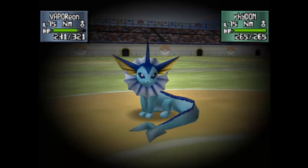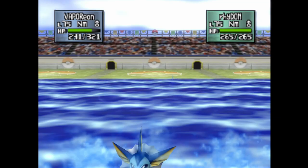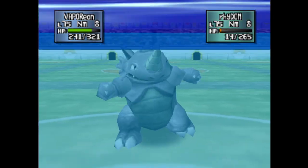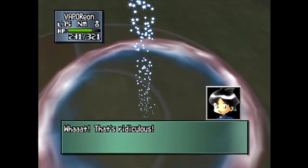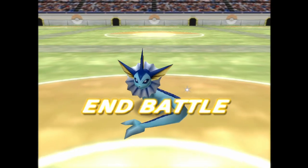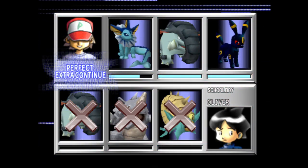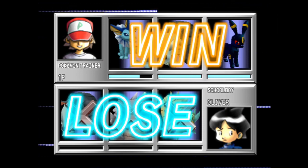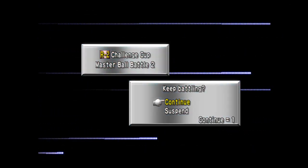Stunfisk is potentially the bulkiest Electric type there is. I'm trying to think of bulky electrics and I'm only coming up with Ampharos outside of Stunfisk. Stunfisk has a good amount of HP you can abuse. I used it in the first season of the League — I felt that Stunfisk was underrated.